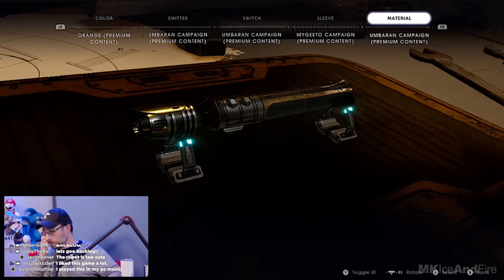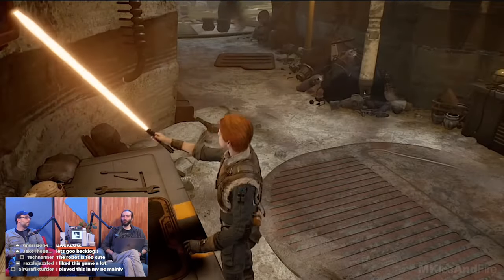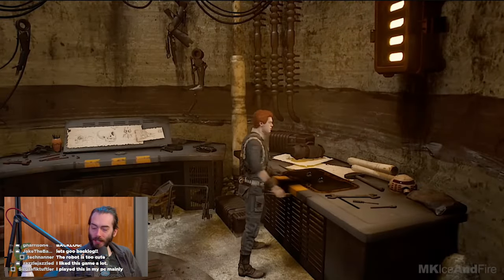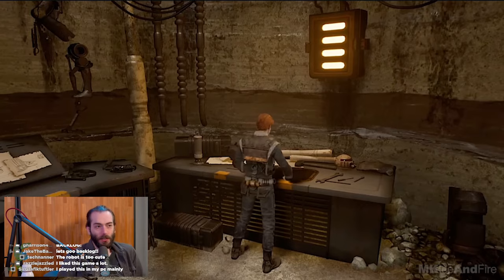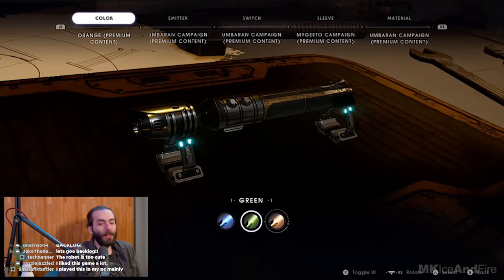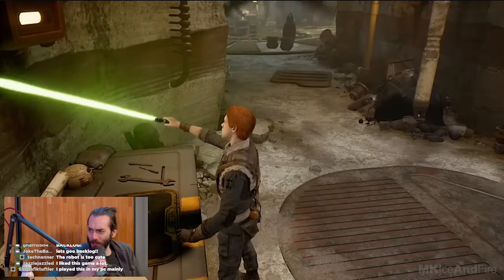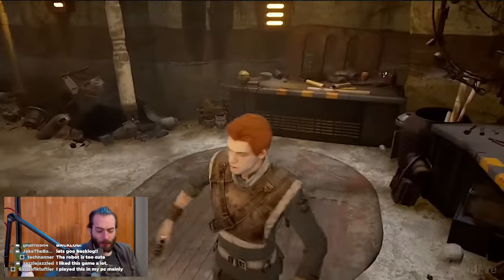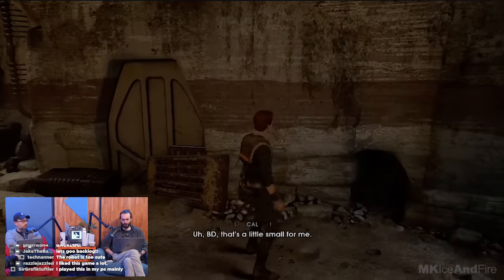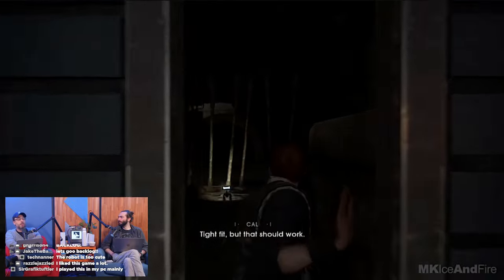There are some Star Wars games where the lightsaber doesn't feel like it does anything — it feels like you're just flailing it around and damage is happening around you. But in this game, the lightsaber actually connects to stuff and does things. It's a well-designed game. From what I've played, the traversal is really nice, the way you're parrying blaster shots from Stormtroopers is really good. I haven't gotten into any actual lightsaber duels yet — those come later because you do run into the Inquisitors, Darth Vader's secret team that goes out and hunts any surviving Jedi.